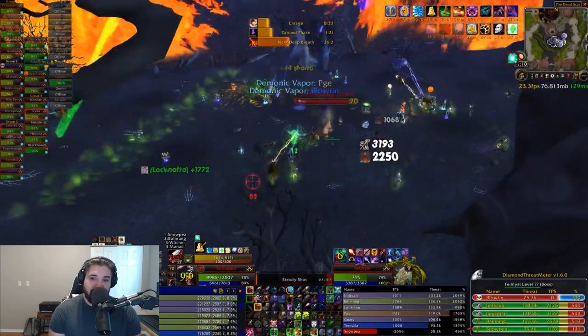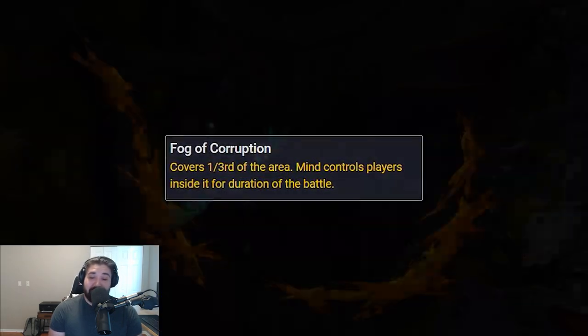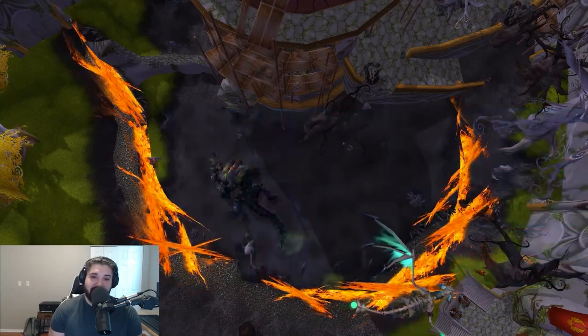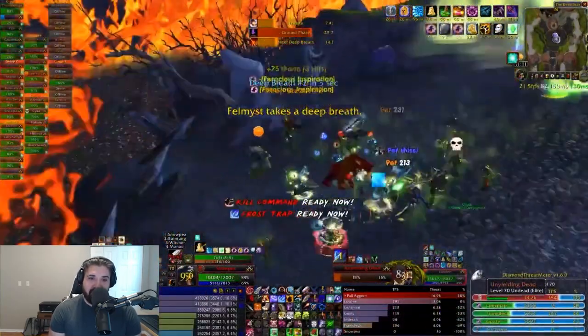Felmist will cast two Demonic Vapors and then will use Fog of Corruption. This is an important one — it covers one third of the area and permanently mind controls anyone caught in it. You must avoid this at all costs. Once Fog of Corruption is used three times, Felmist will land and the ground phase begins again.